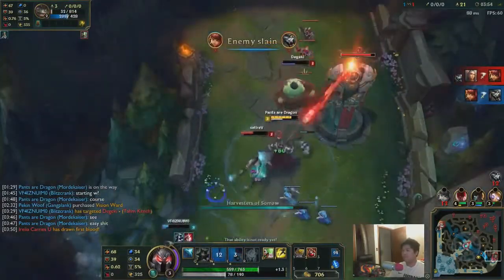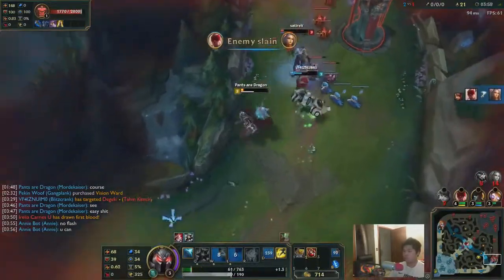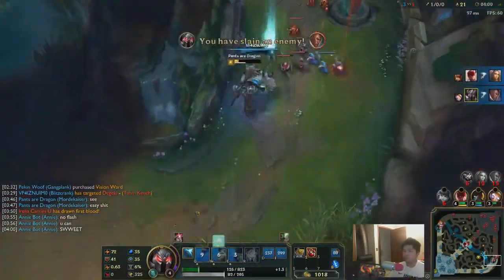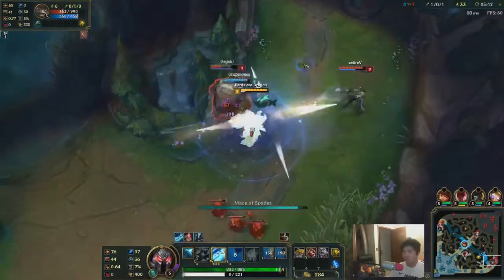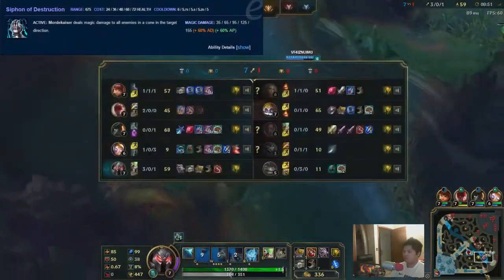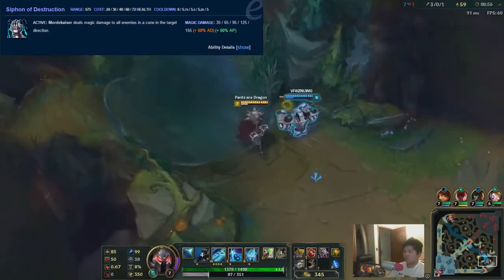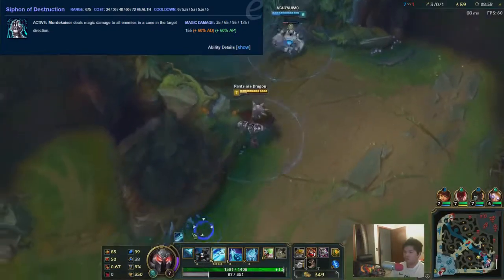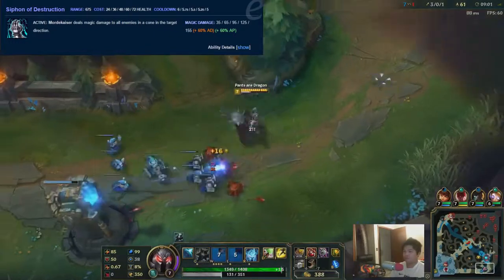They're maxing out E, then they max out Q, then W. I agree with maxing out Q second, and maybe sometimes first if you're already snowballing in lane. But maxing out E first? Really? Look how much base damage it goes up per level — 30. Sure, the cooldown goes down by 0.25 seconds every level, but 0.25 seconds, that's so bad.